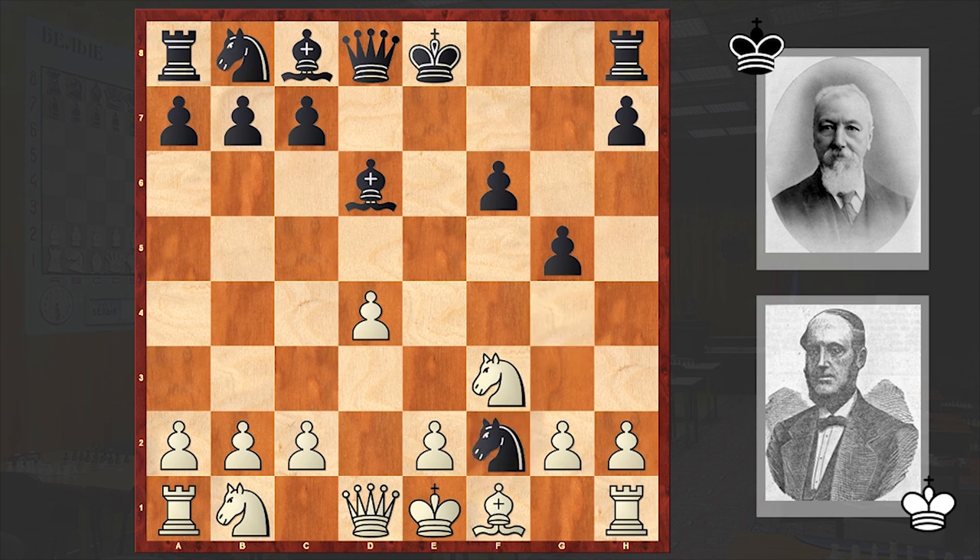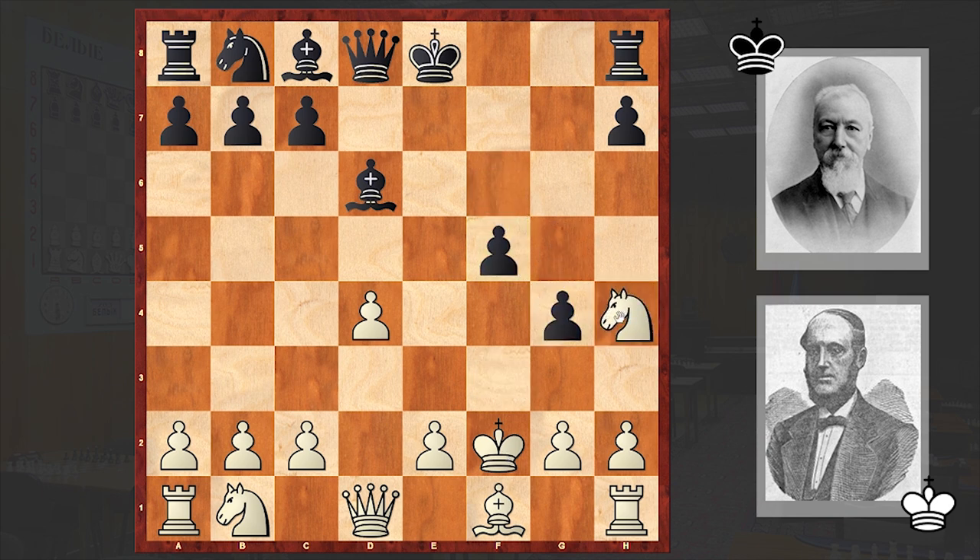After Bxf2, black captured on f2, depriving white of the privilege to castle. After Kxf2, there comes g4, Nh4, f5 — now the knight is hanging — g3 and f4. White allowed black to attack, and as Blackburn was a fierce attacker, he is just using his chance and enjoying his advantage.